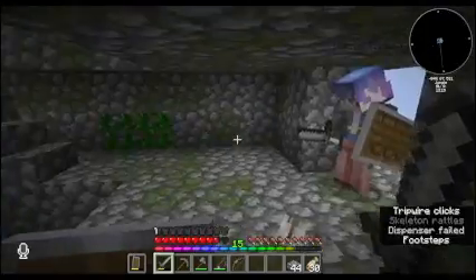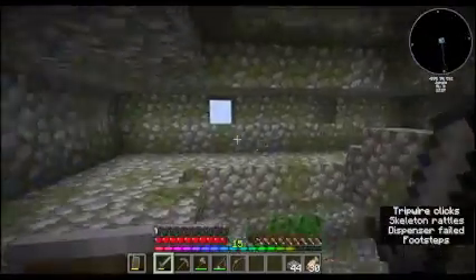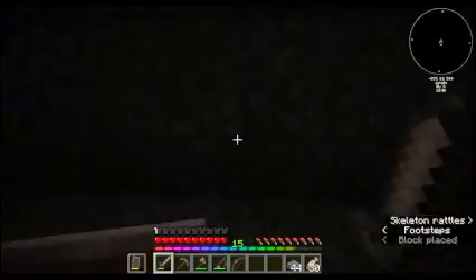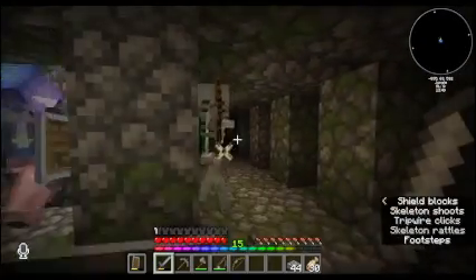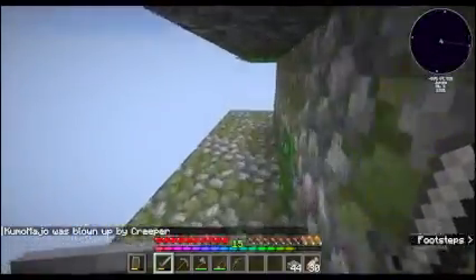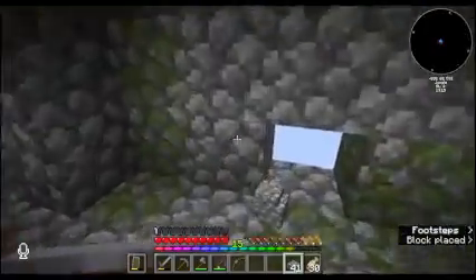I got another two arrows, and the other one's another skelly. Sounds like it's up top — no, it must be down below. There's also a creeper. I was not expecting to get blown up. I really wasn't. Why did I go the long way around? That's silly. I'm gonna patch this hole for obvious reasons.